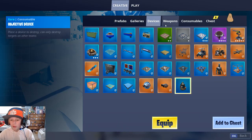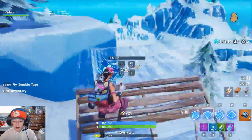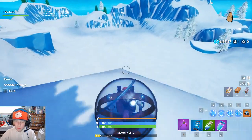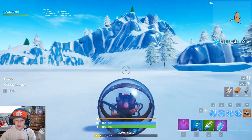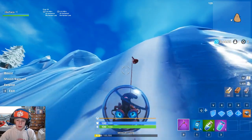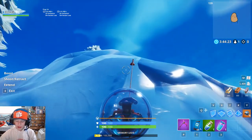Now, a couple other things I want to show you. One of them being the new vehicle that is in the game. What's this thing called — I can never remember — it's called the Baller. Basically, you can get in this thing and just grapple yourself around. It's legitimately like a hamster ball. It's not the fastest thing in the game, however, if you grapple onto something, that picks you up some speed. These things are super cool.